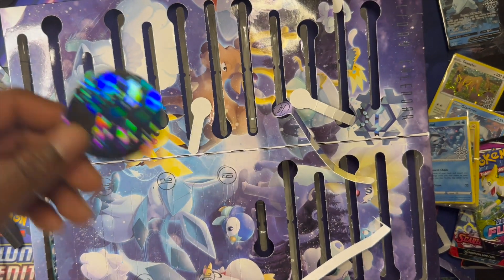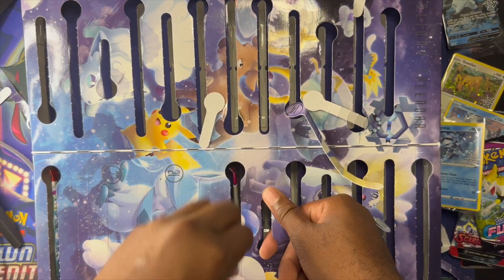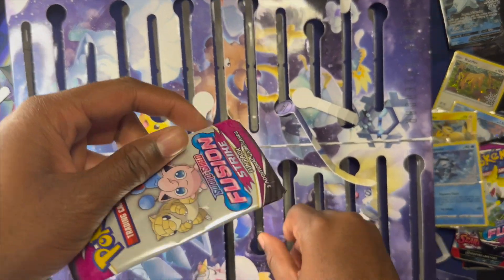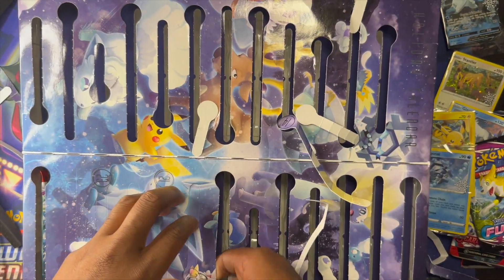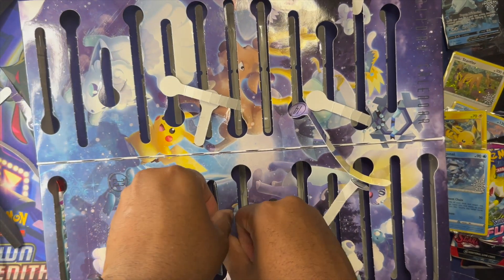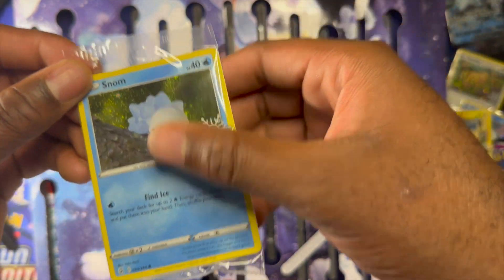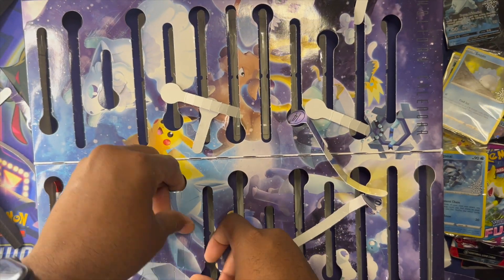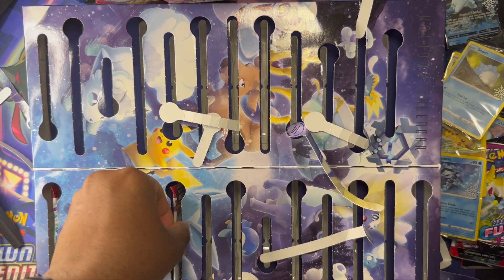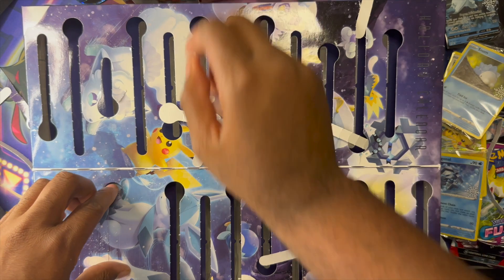Another coin. Which one's this? Oh, it's Vulpix - maybe just Vulpix, it's probably the ice form. Another fun pack. The fun packs have a set label on them, and you get two cards from that set plus a guaranteed reverse holo. Snom is on there. Alolan Vulpix is on the pack.